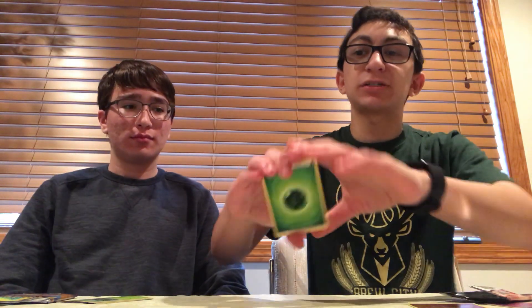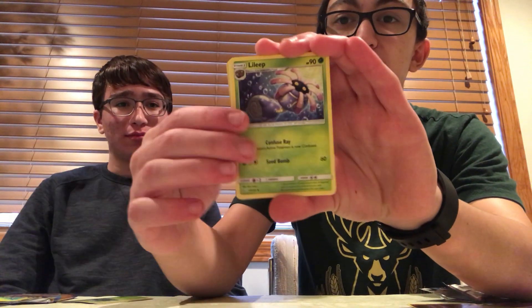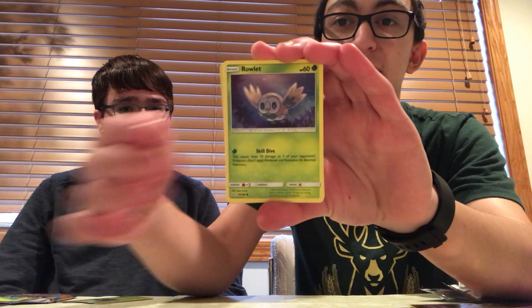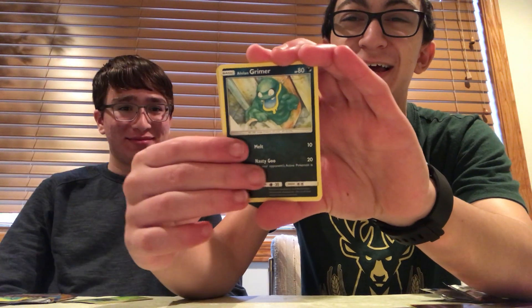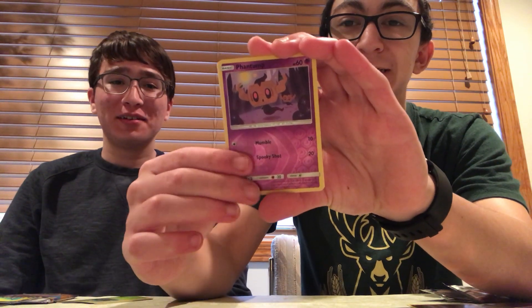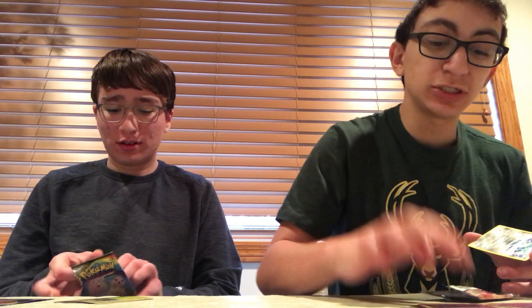Alright, here we go — one, two, three, four to the front. Remember, we can always get character cards if we don't get anything good in the rare slot. We have a new and improved Grass Energy, a Low Leap, a Rotom, an Erica, a Cottonee, a Rowlet, a Phantom, an Alolan Grimer, a Magnemite, another Phantom, and a Non-Holo Sandslash. That's my second non-holographic Sandslash, which is not fun. It's never fun pulling nothing, especially when you're pulling doubles of nothing.